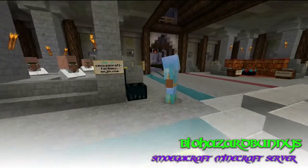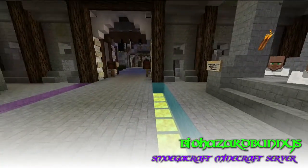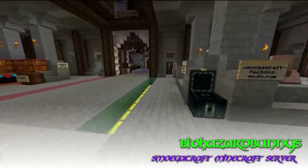You can already see some people here, they're just checking the ender chest, they store some stuff there of course. We also have a shop where you can buy with money and I'm going to take you guys there first.